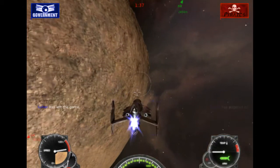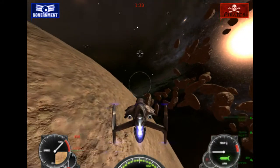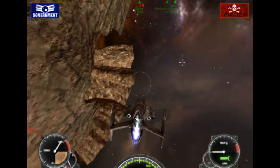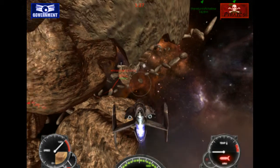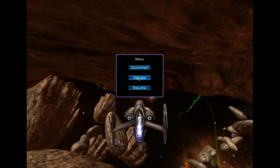Okay, so left mouse is to shoot. I don't like inverted, but then I do. So that's like that. And right is to shoot a missile. Let me just — I'm just gonna fly into something.